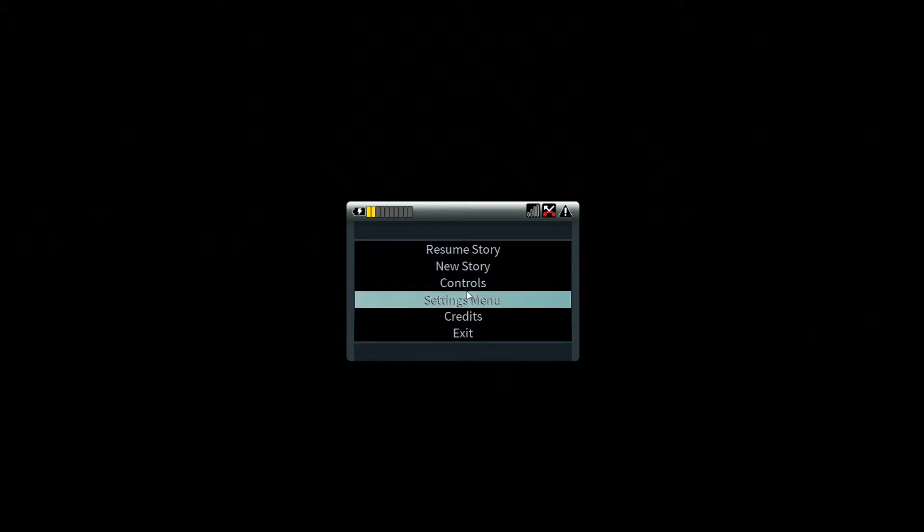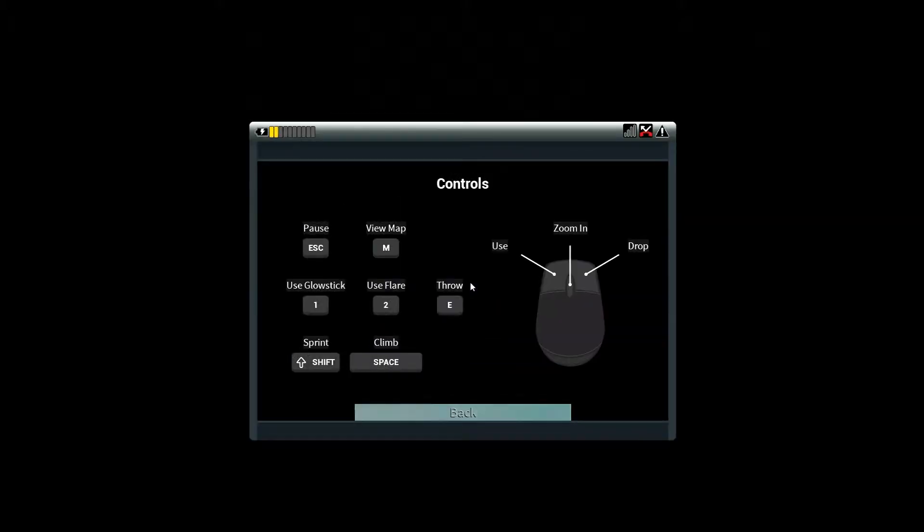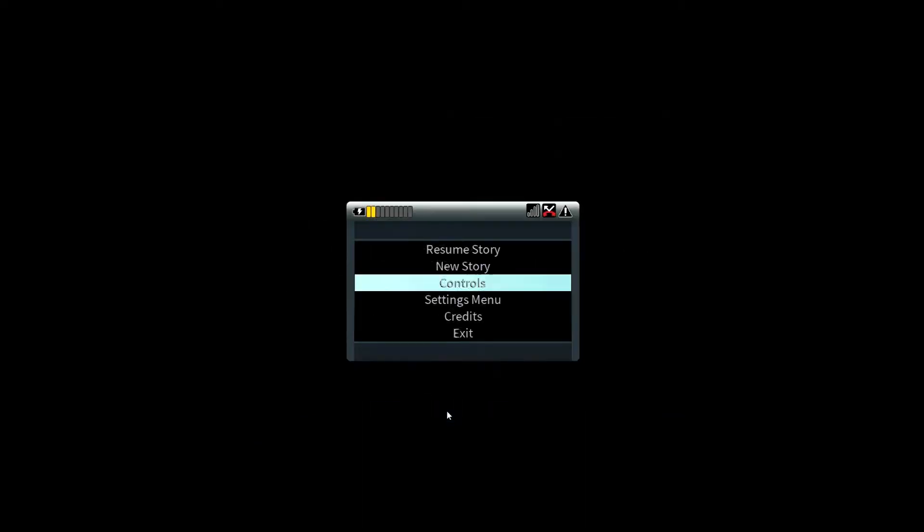So let's go ahead and look at the settings. The controls are not rebindable, but there's like 6 buttons, so it's really not that big of a deal. You move with WASD as normal and you've got 1, 2, and E. That's really it.